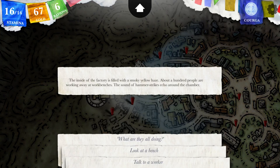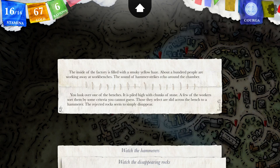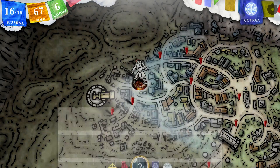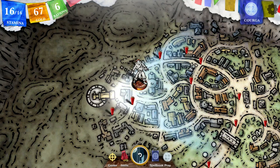About a hundred people are working away at workbenches. The sound of hammer strikes echo around the chamber — that's what the noise was. Let's look at the bench and pretend we know what this is about. You look over one of the benches; it is piled high with chunks of stone. A few of the workers sort them by some criteria you cannot guess. Those they select are slid across to a hammerer. The rejected rock seems to simply disappear. Actually, I think the disappearing rocks might be the ones they are actually choosing. In fact, it is not the rocks which disappear but the workers doing the sorting as well — they seem to flicker, reappearing a heartbeat later with empty arms or fresh stone.